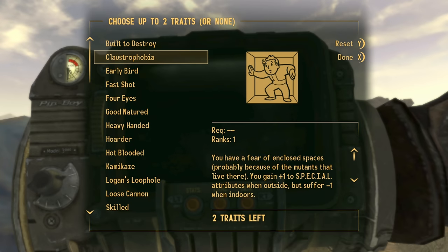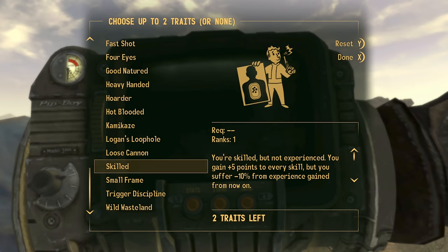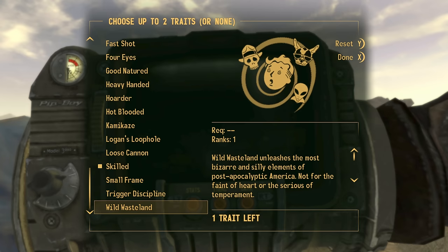On the traits screen — this is the most important bit — go ahead and make sure you select the Skilled trait along with any other trait that you want. I usually just go for Wild Wasteland.